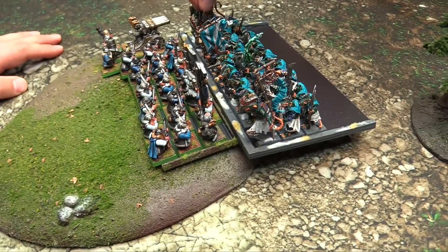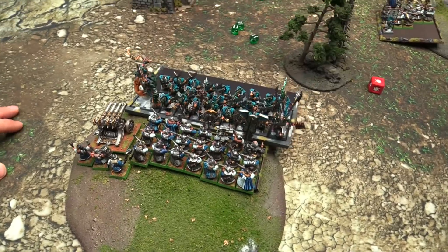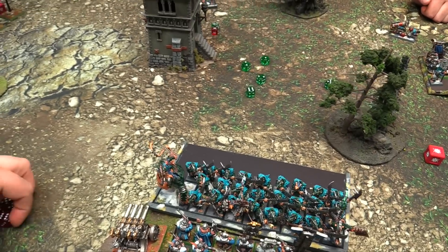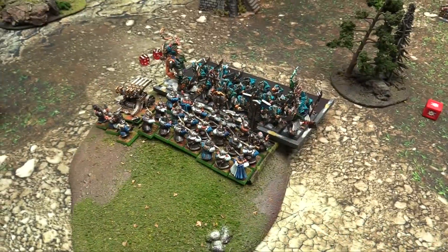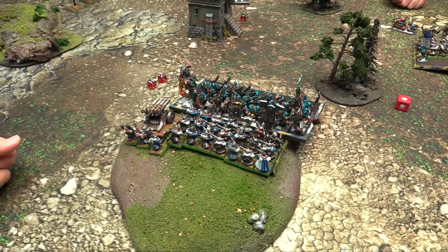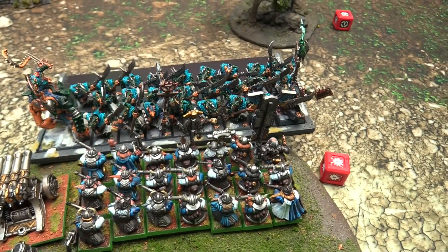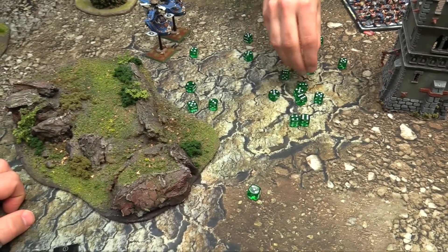Stormvermin charge in 10 wide - nine plus eight plus a champion, plus two heroes. Warlord goes first at initiative seven: five attacks. BSB attacks the Dwarf BSB on fours - three hits, strength five, one wound. 27 attacks from the unit in horde formation, hitting on fours, rerolling with hatred - three hits rerolled, seven total wounds. Seven saves needed: six plus armor, heavy armor and shield, then five plus parries - take two wounds.